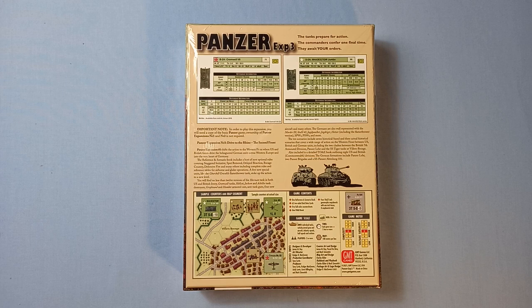The reference and scenario book includes a host of new optional rules covering staggered initiative, spot removal, delayed reaction, bocage country, defensive fire, and many others, including complete rules and reference tables for airborne and glider operations. A few new special units like the Churchill Crocodile flamethrower tank stoke up the action to a new level.